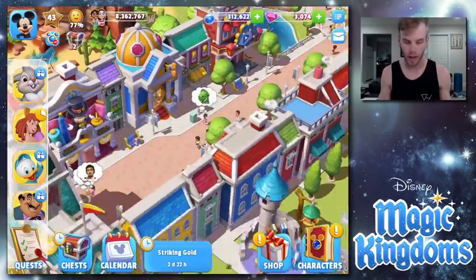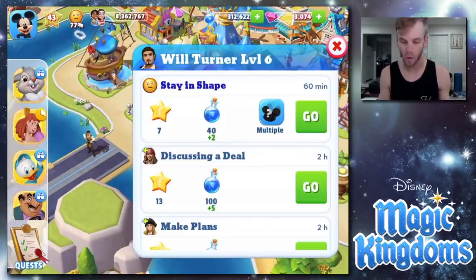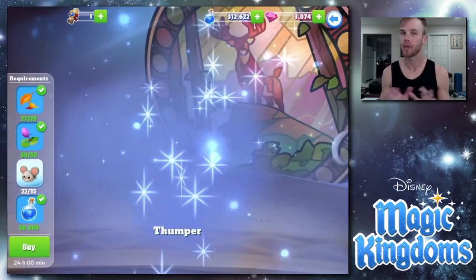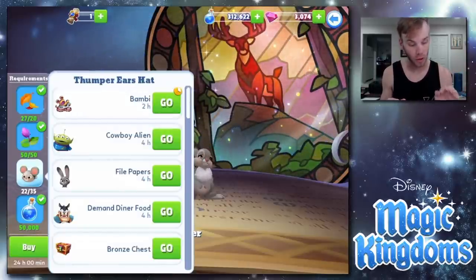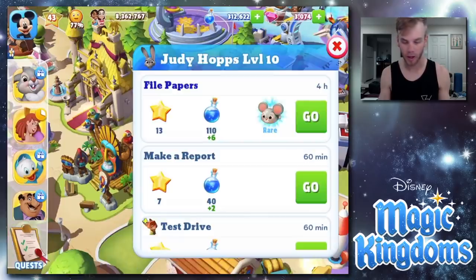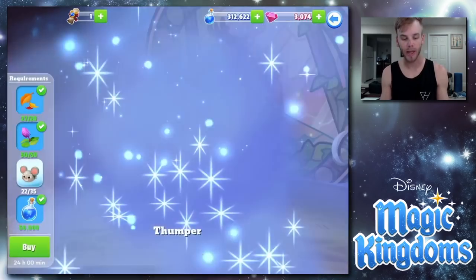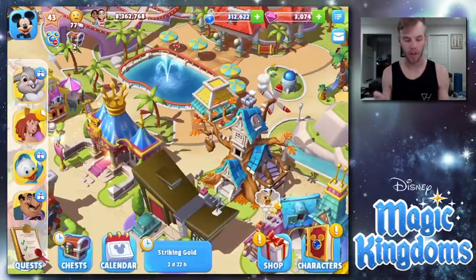We're making good progress welcoming characters soon. For Thumper, we're not there yet but we have three things checked off — we just need 13 more Thumper hats, so we'll keep sending people off for that. I apologize if you hear mowing in the background — I'm at an Airbnb and he's mowing right now. I'm trying to record when he's on the other side of the house. For Thumper, I'd say probably two to three weeks out since it's a rare drop.